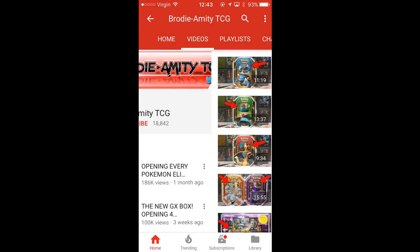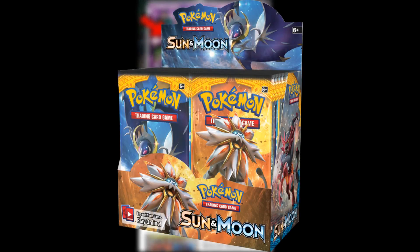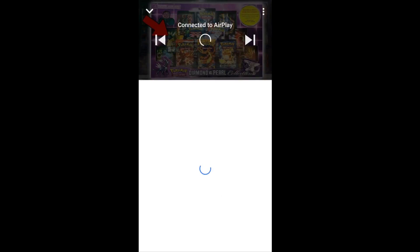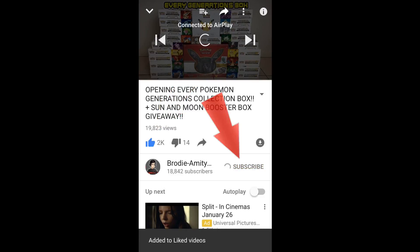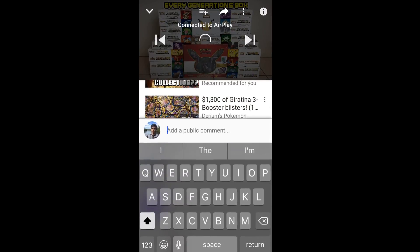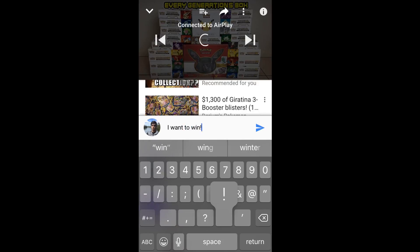With a couple of taps of your finger you can be successfully entered into my giveaway of a sealed Sun and Moon booster box. All you need to do is tap the i-card at the top right corner of the video, go to my opening of every generations box, like the video, subscribe, tap the bell next to the subscribe button, and drop a comment in the comment section of that video, and BAM you're entered. Be sure to get in quick - entries end soon.